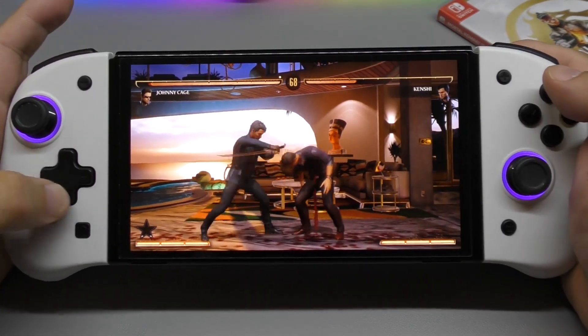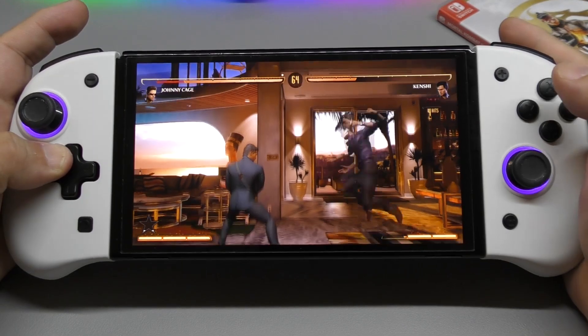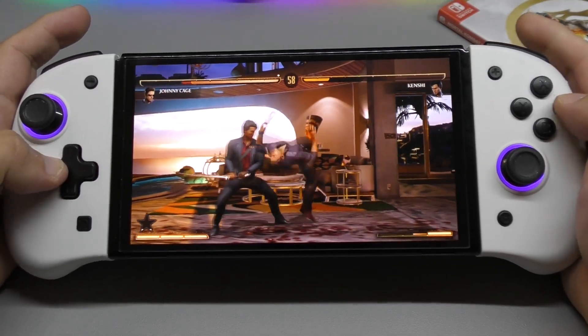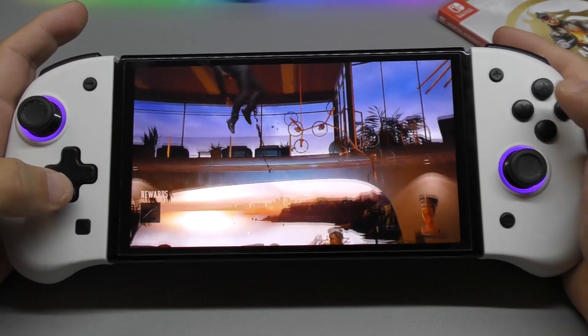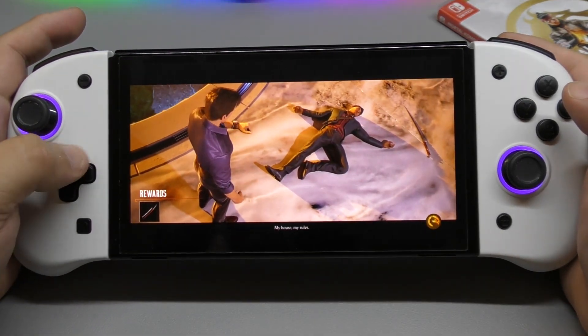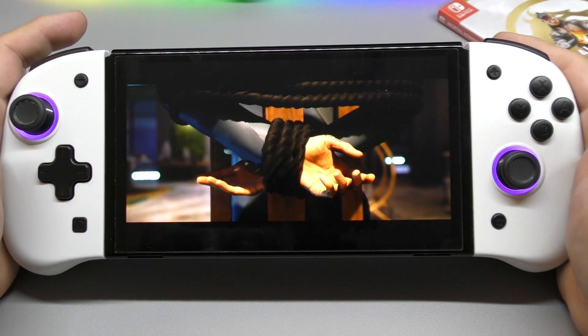I don't know, I think these D-pads are going bad. This controller is from Mexico if I'm not mistaken, and I think the D-pad is actually going bad. For some reason when I try to jump this way it doesn't recognize it — I don't know if it's the game or if it's the D-pad.